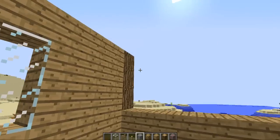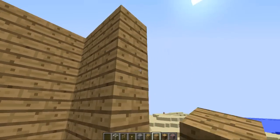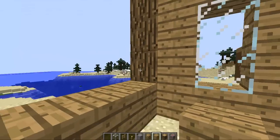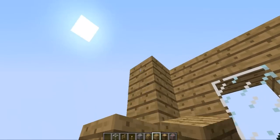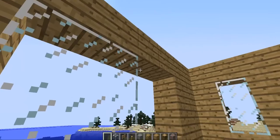You kind of want symmetry, so you can do two here with glass, two here — and there you've got your basic outline of a basic wooden house.